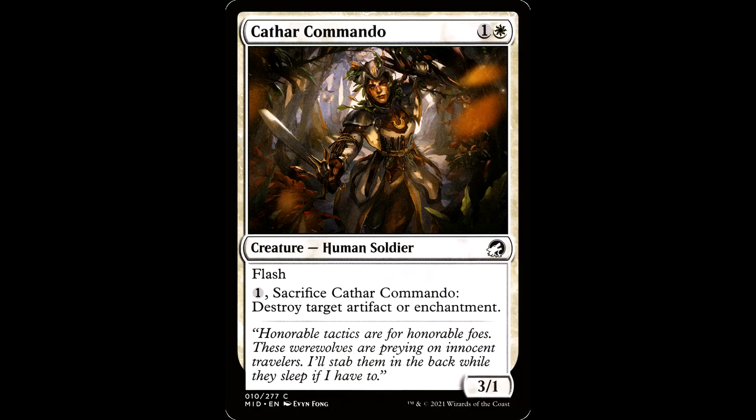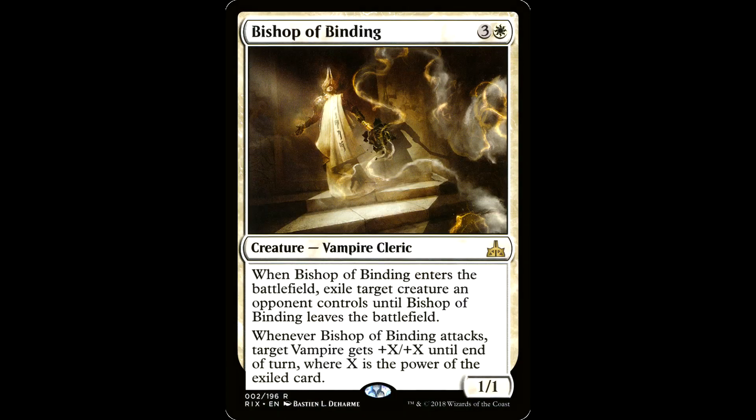Cathar Commando is one and a white for a creature, a human soldier. It's a 3/1 with flash. Has one — sacrifice it, destroy target artifact or enchantment. Sacrifice it, bring it back at the end step with old Rodolfo, and you're in business.